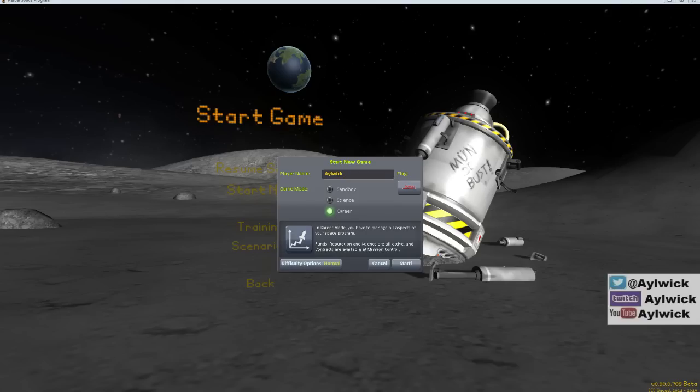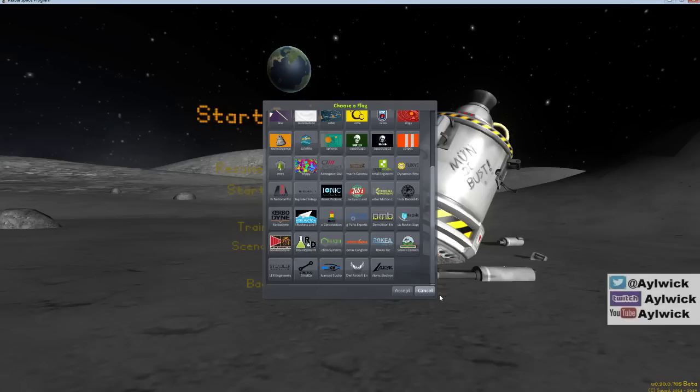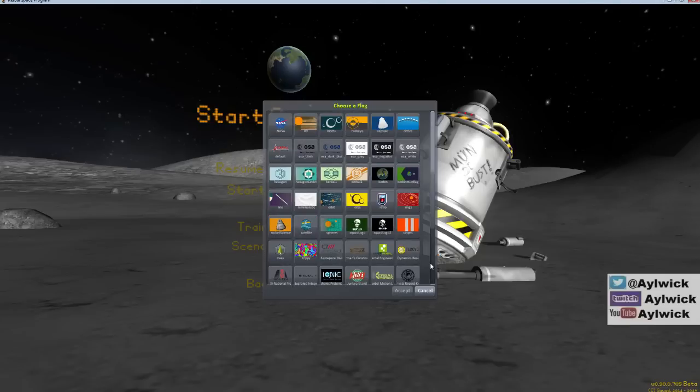Welcome to Kerbal Space Program 0.90 beta. I've been appointed the flight director of the Kerbal Space Program and hopefully with your help we'll get Jebediah and his friends to the moon and other places. I'm going to play it in career mode, normal difficulty, and we'll choose that random flag. I quite like the capsule there - let's start this right one.